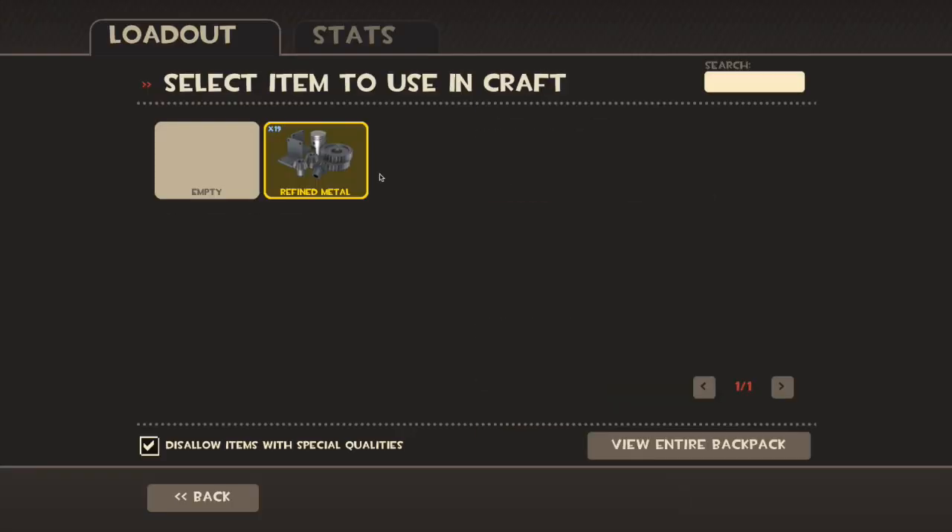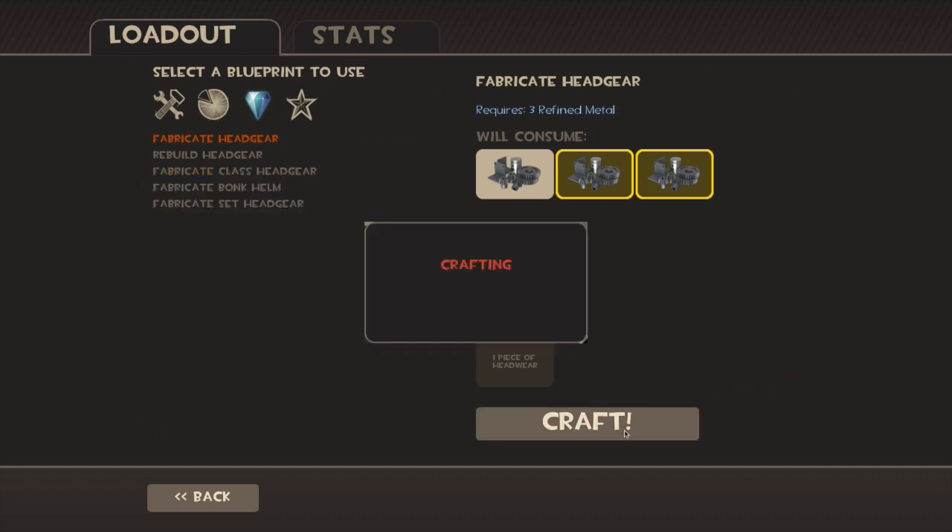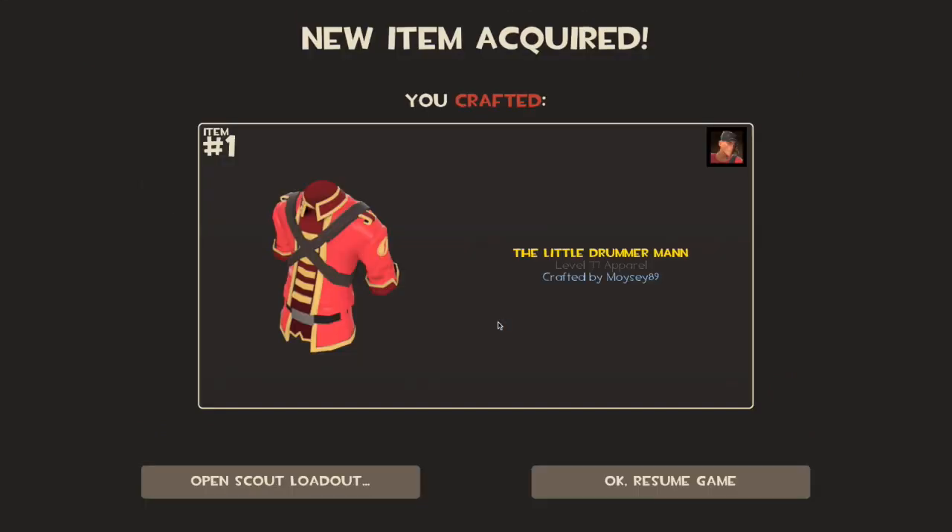Let's go for this next one guys, hopefully this has just been epic so far and hopefully we can keep this going. Crafting succeeded — the Little Drummer Man. That is absolutely awesome. I'm getting some really good crafts in today's episode, this is a very good craft and I'm liking it.